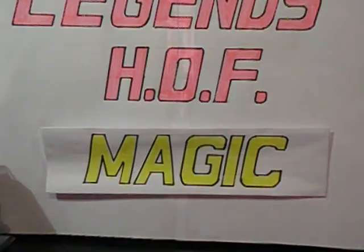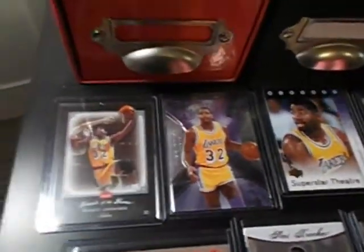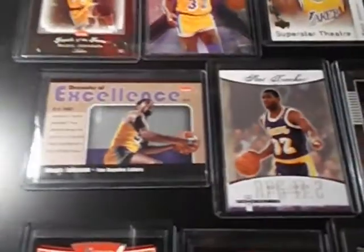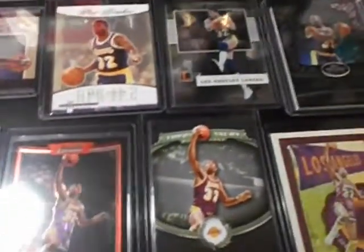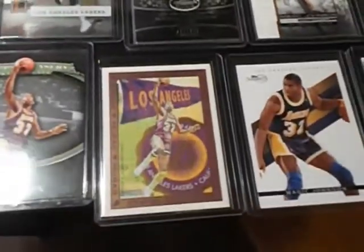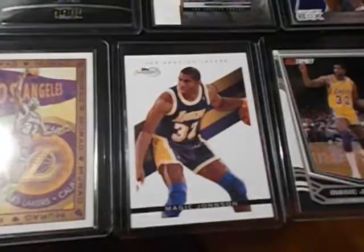There's another frame of Magic Johnson. Some more stuff in here — Rage of the Game, SPX, Prohibition, Decade of Excellence, Bowman, Bowman Chrome, Treasury, Letterman, Topps Chrome, Finest, Echelon, Base Cards.